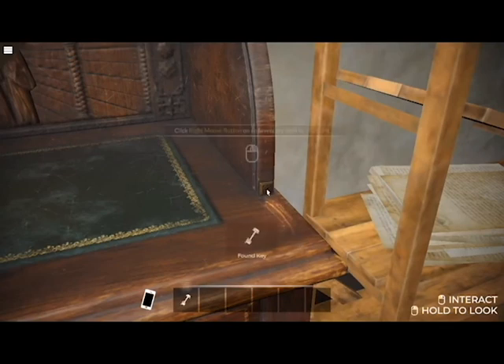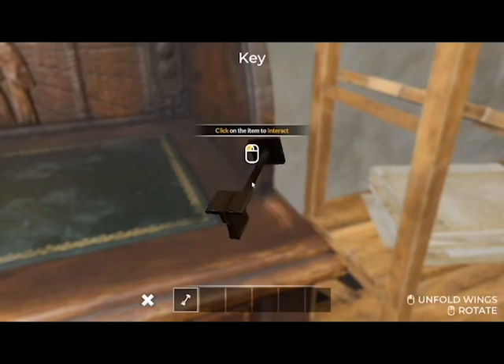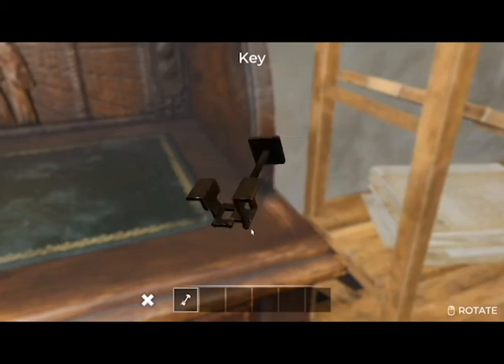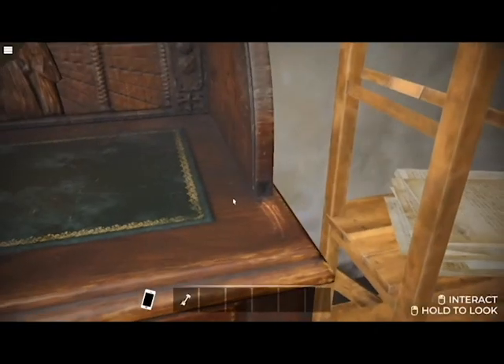See the scratches? This has to pull out. Yep, it found the key! Right-click the mouse button on an inventory item to inspect it. I knew it — that's easy. They're telling me none of them were able to find the key, except for me.